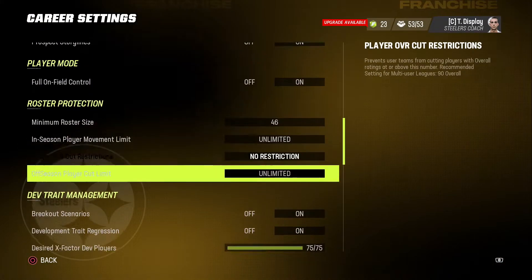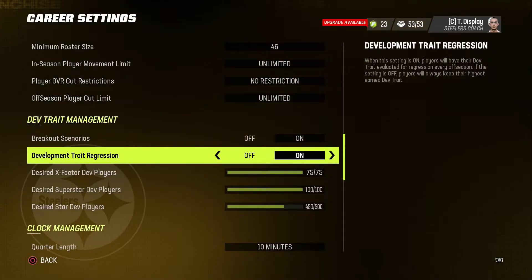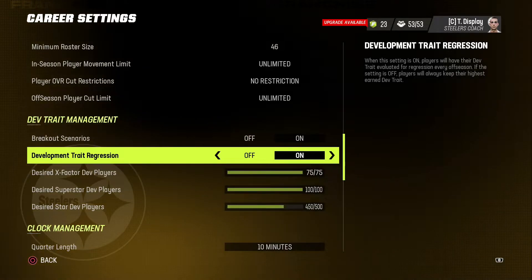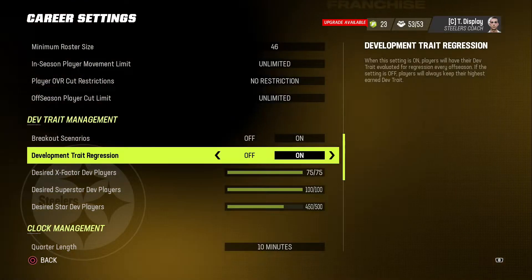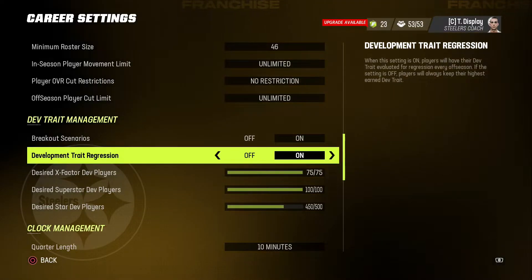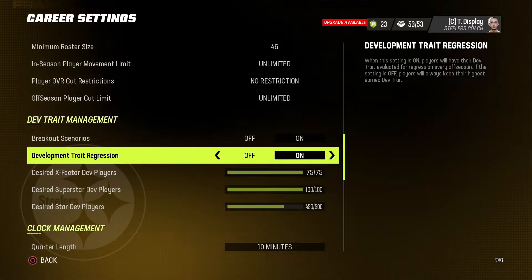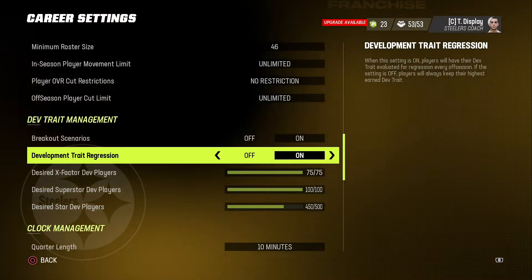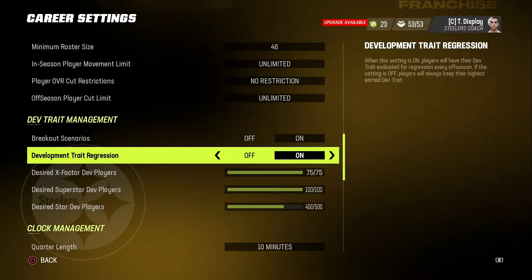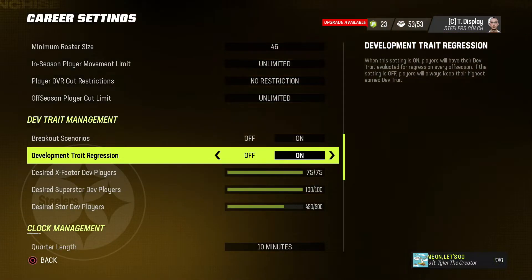Everything else is normal here. Here's the first thing I did that's completely different than normal — I'm keeping development trait regression on. I've always played with it on. I know a lot of people actually turn it off, but I'm going to keep it on. I think it makes it even more challenging for me when people regress, even if they shouldn't, because it kind of adds to the storyline and the excitement of the series.